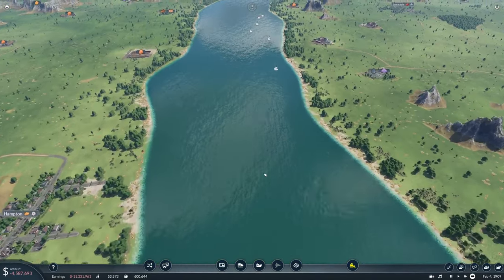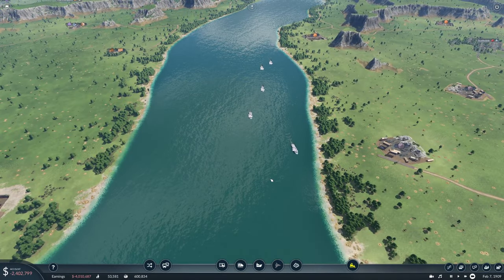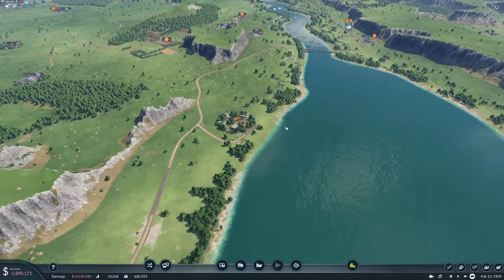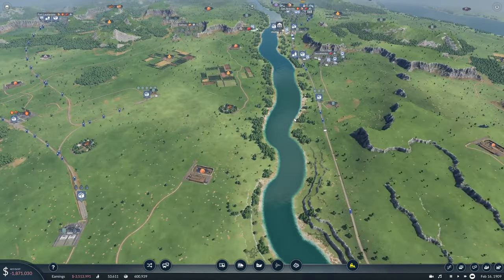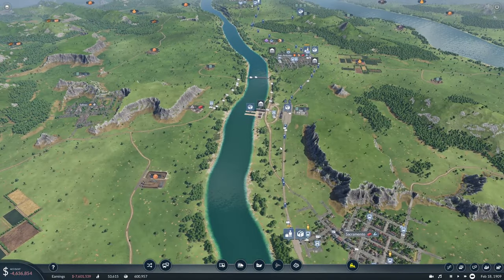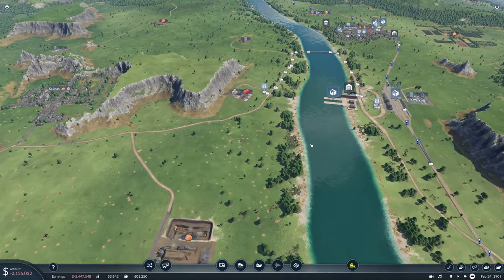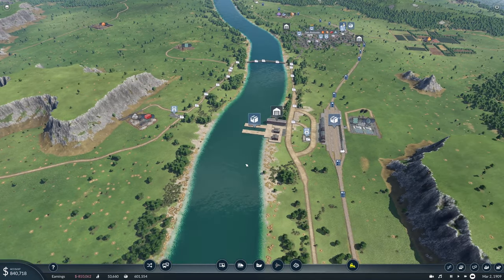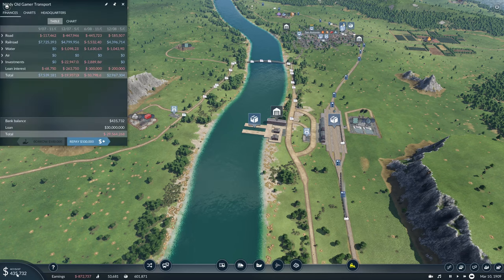Where are the ships? There it is — a long shipping line. What's the rate on our ships? 112 — need a couple more ships on that. This is good, and when we can we'll repay money because we have a lot of debt.